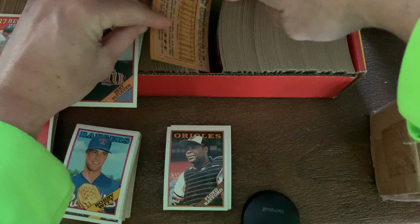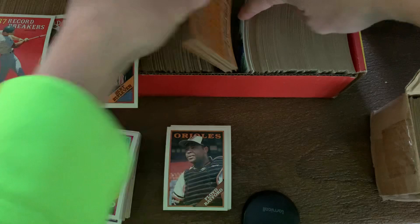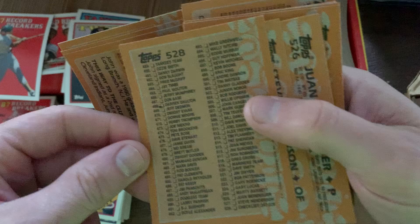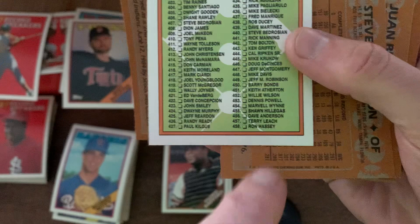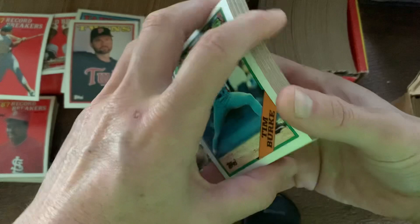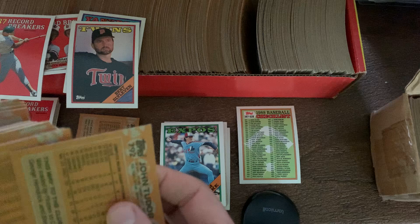The next one is 528, the checklist. It should be right around here — I took some cards out to make it easier to jump to these cards. Here's 528, and we are looking at number 455. So 455 is on this side — oh, all right. So that is the corrected version. It's funny, you're getting some error cards and some corrected cards. I think this is supposed to be a factory set, so that's odd. And then the last one is the Keith Comstock card at 778.